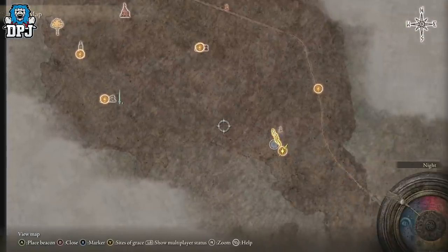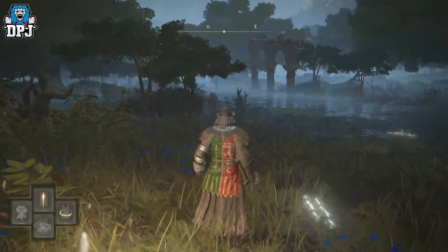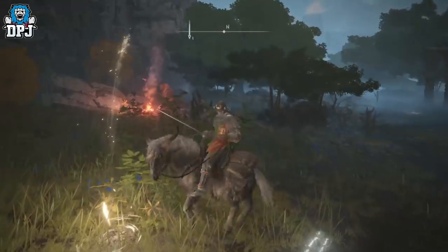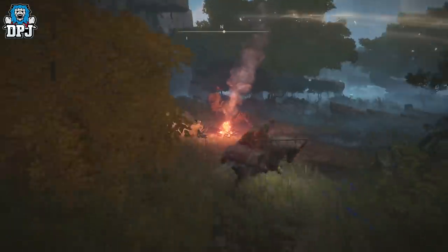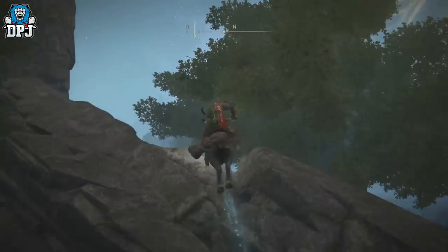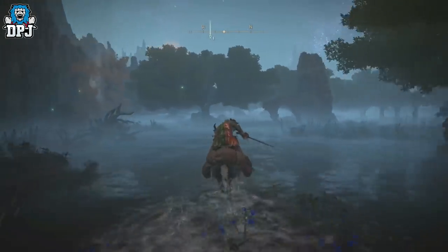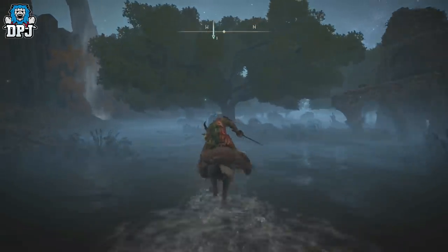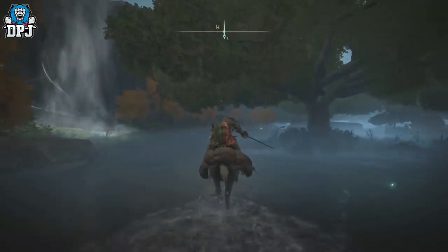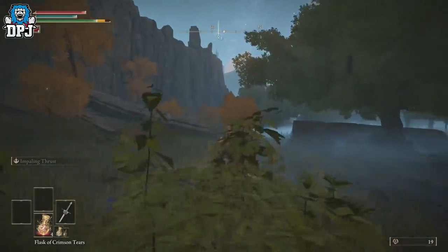So put out your mount and head this way around, just keep coming this way. This crystal sword looks incredible — absolutely incredible. You can jump up there if you want but you don't have to, you can just run around this way, makes no difference.